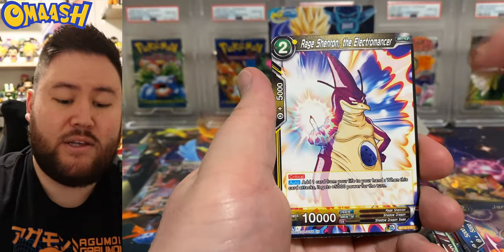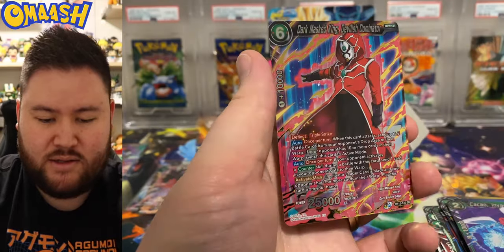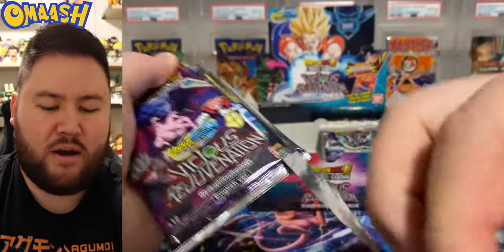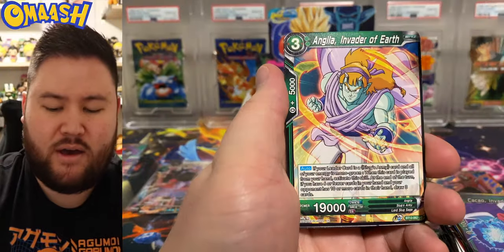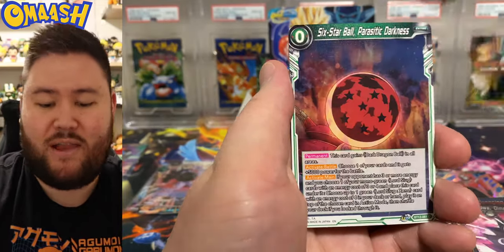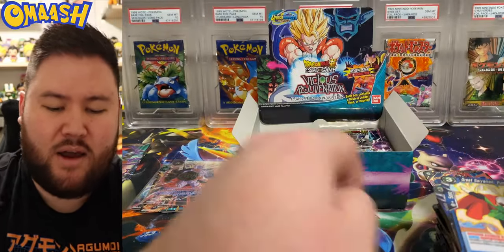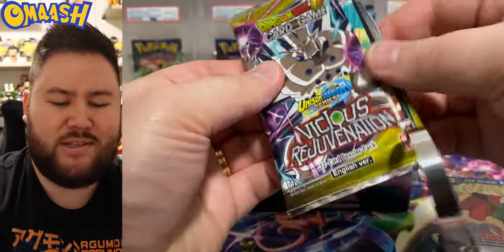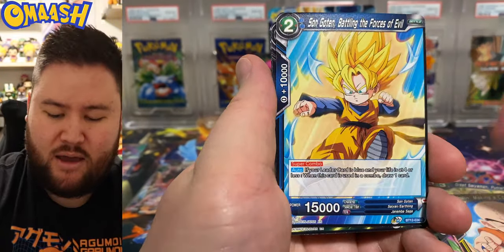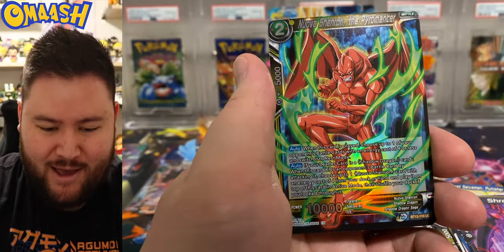Yes — I do like one of the secret rares in this set. It's a Kid Boo. Nice SR right there — Masked King. It's a Boo card. It's probably the better secret rare out of the three. But overall, it just doesn't look like the secret rares have texture like they used to, and a lot of people are just not a fan. Pycon, reverse rare. And one of the secret rares is this like Kai girl — I don't even know her name. But why would you, out of all the characters, give that girl a secret rare? Before Master Roshi? Come on!